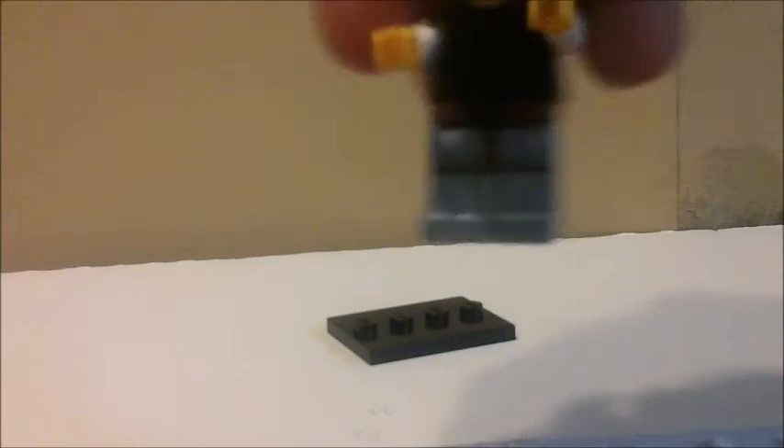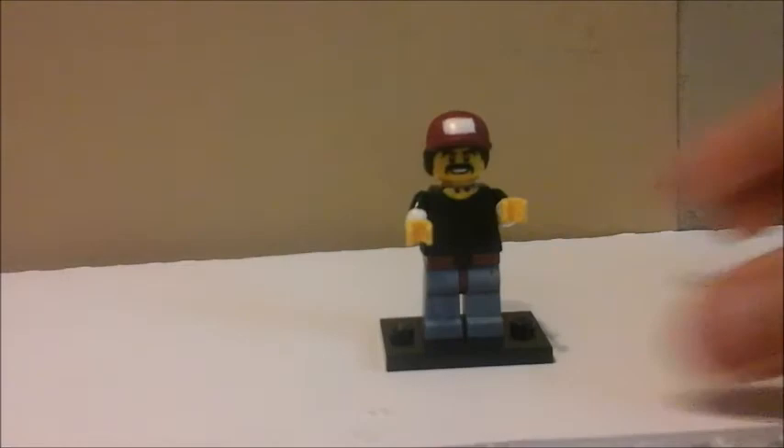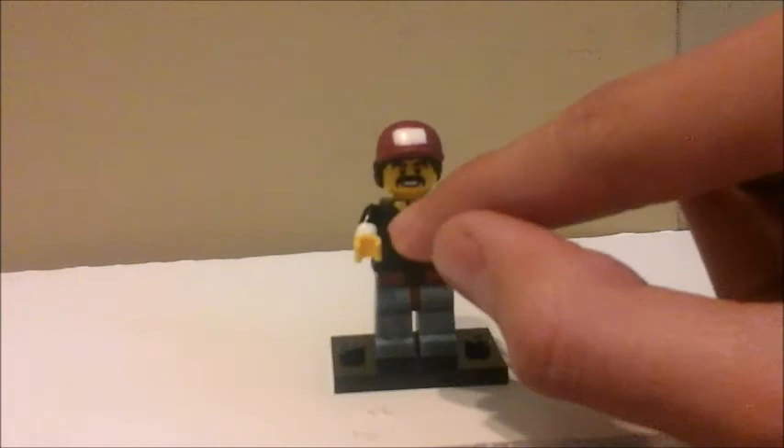For his legs, I gave him dark blue legs and brown to represent his belt. You might see the belt buckle right there. I gave him a black torso and added a yellow V-line for the neck, and gave him his necklace that he always wears throughout the whole game.